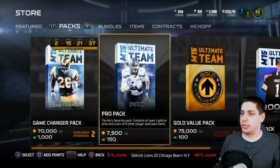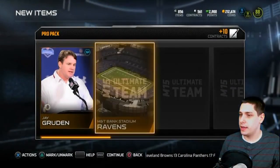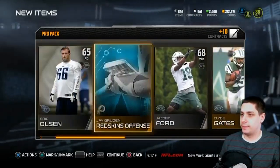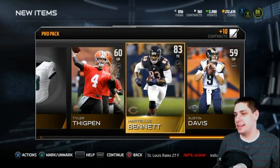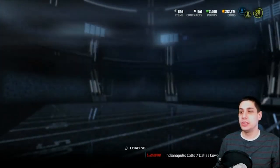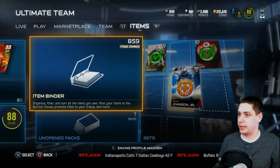I hope you guys are enjoying it — if you do make sure you hit that like button. Pack four: Jake Rudin, M&T Bank Stadium, Martellus Bennett — nothing special, unfortunately. But we did get a couple of frozen tundras today, so we'll add those to our sets. Let me go take a quick look and see where I am on completing another one of these sets.